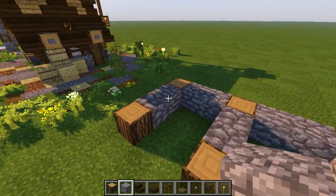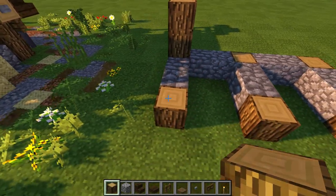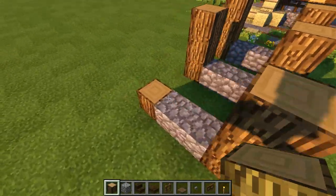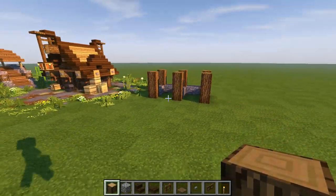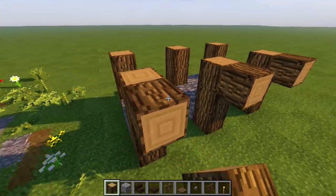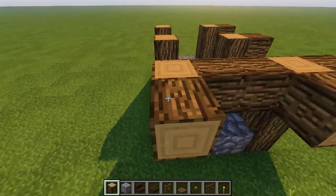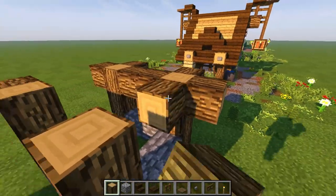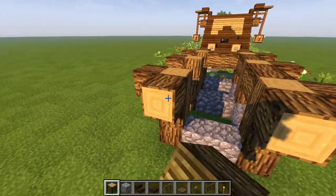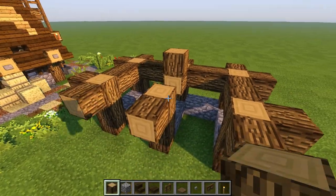Next up, let's go up one more and two more — so three up on all these wood pillars. That's a total of three right here. Now we're gonna pop out a log here, here, and here going this way, then do a cross beam — popping logs all the way around. Super easy and simple.